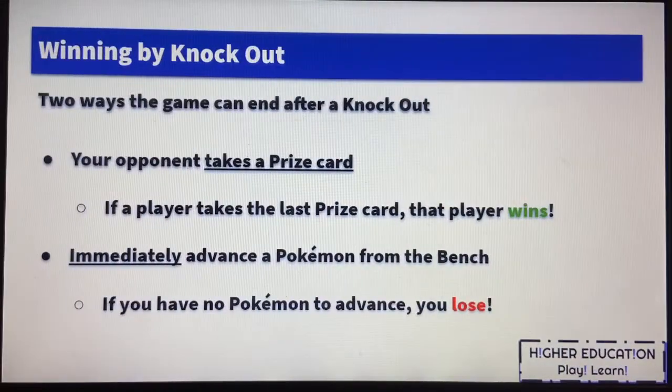After the knocked out Pokemon is discarded and a Pokemon is advanced from the bench, move into Pokemon Checkup and proceed with the game. There are two ways the game can actually end after a knockout. The first way is that your opponent takes a prize card — if a player takes all of his or her prize cards, that player wins the game automatically. The second way is through immediate advancement: if you do not have any Pokemon on your bench to immediately advance, you lose the game.